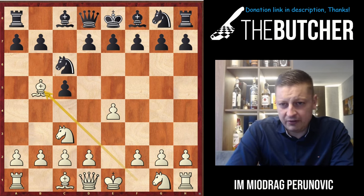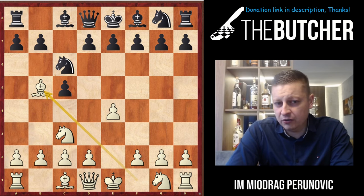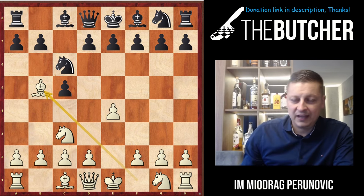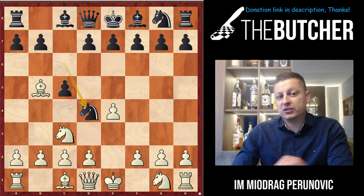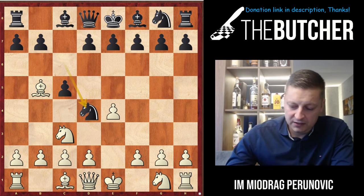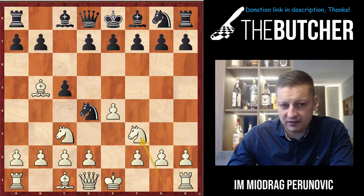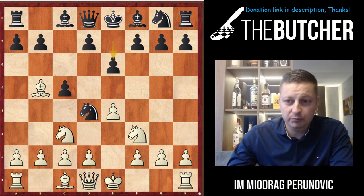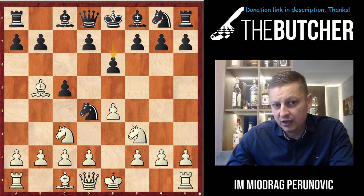I call this the Zeri variation, or Tivyakov's variation, or simply the traditional variation in the Sicilian defense. It's one of the main assets of the Butcher the Sicilian course — you just want to take on c6. That's why all good players usually jump with the knight to d4, then Nf3, which is considered the best continuation for White. My opponent went for the most popular choice by Black against the whole course.